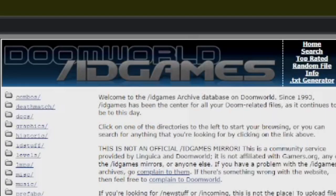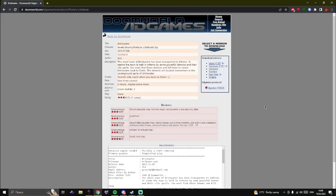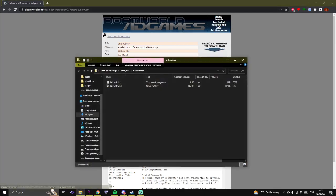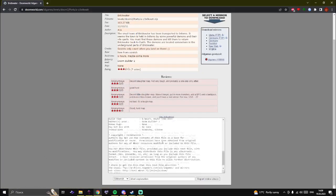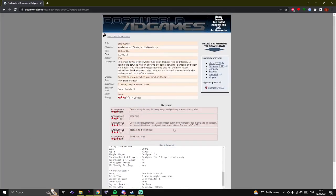Hello everybody! I'm just gonna click on the random file button and see what I get. Brickwater. So it's single player, so I'm just gonna download it. Let's see which source port it's for — it's for GZDoom. So I'm gonna use that.